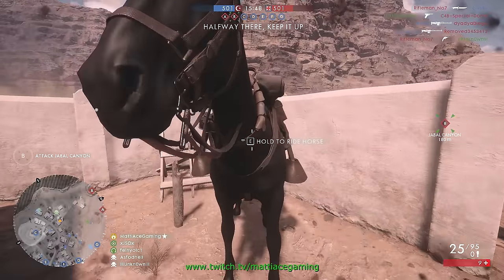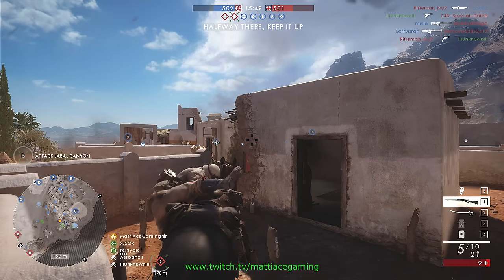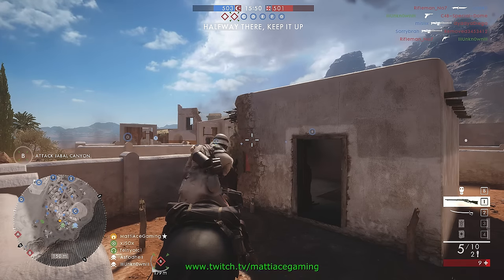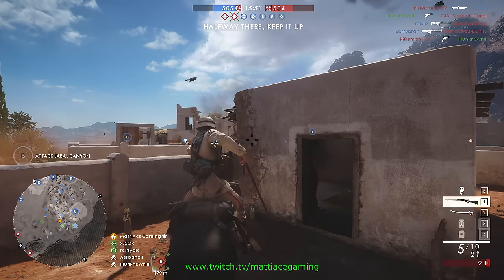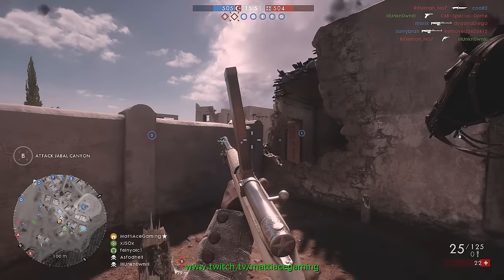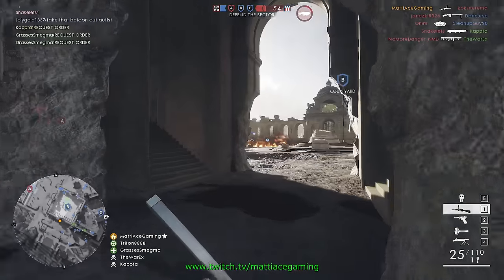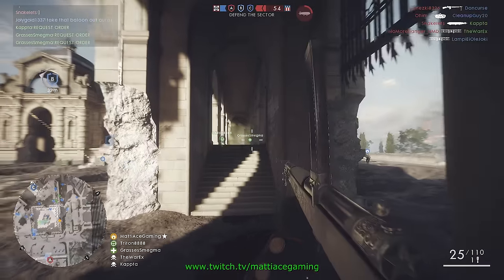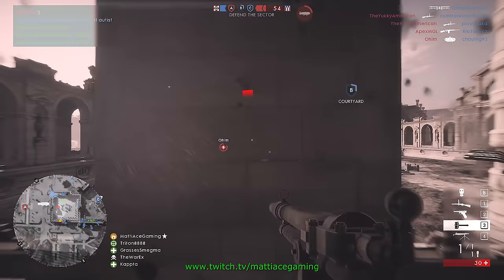Here you can see in the bottom right corner of the screen, the moment I get up on the horse, I have the two weapons and the two gadgets of the cavalry class. I do however not gain the higher amount of hit points, and if you are looking to level up your cavalry class, you have to spawn in as it. That's all for this video — I hope you enjoyed it and that it was helpful. My name is Matthias, and I want to thank you all for watching.